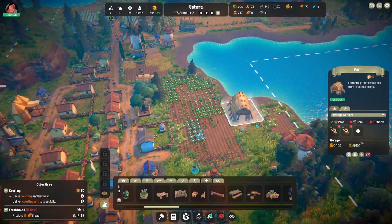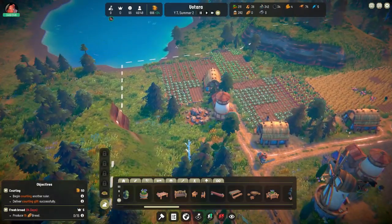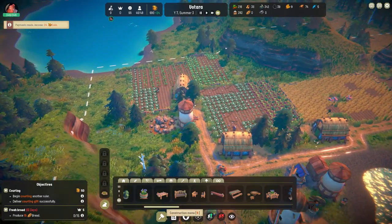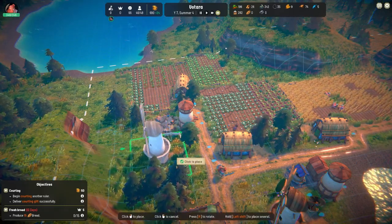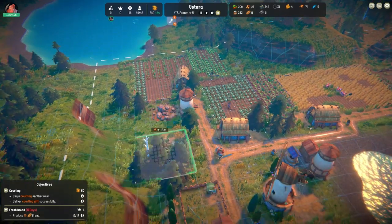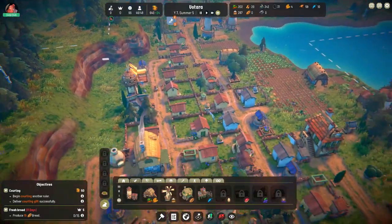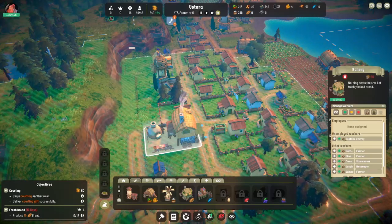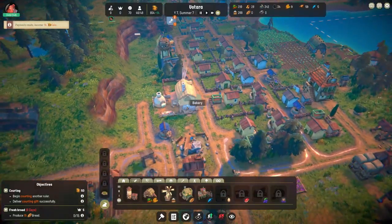We've got two people in there, one person in the windmill. We want to build another windmill — I thought we put another windmill over here somewhere. There we go — we've got another windmill. Did we put anybody in the bakery? We did not. We've got Beatrice — sign the worker. Right, well we've got Beatrice in there making bread.